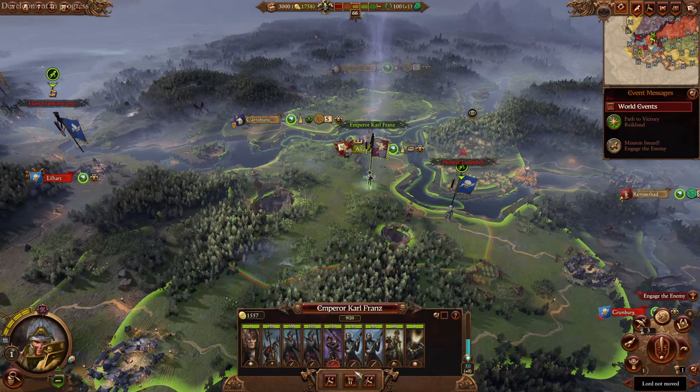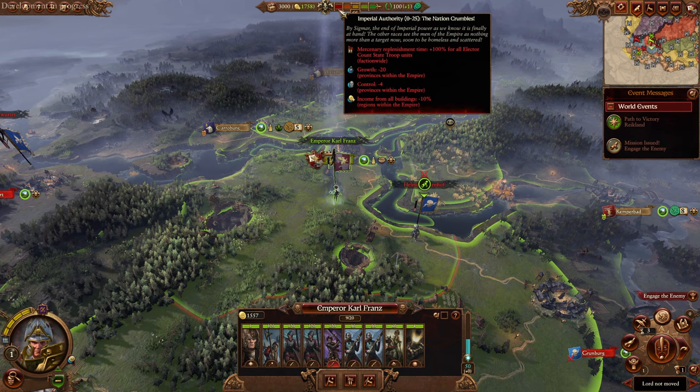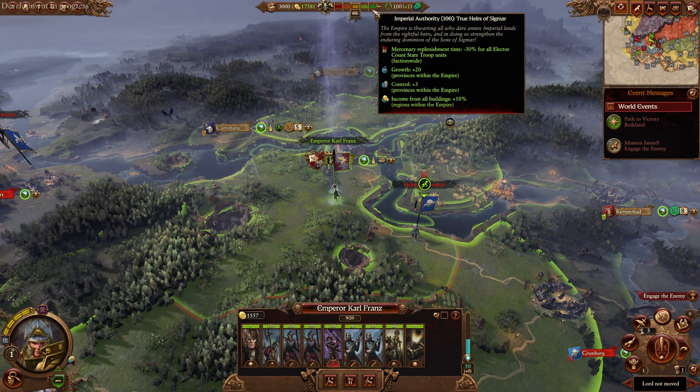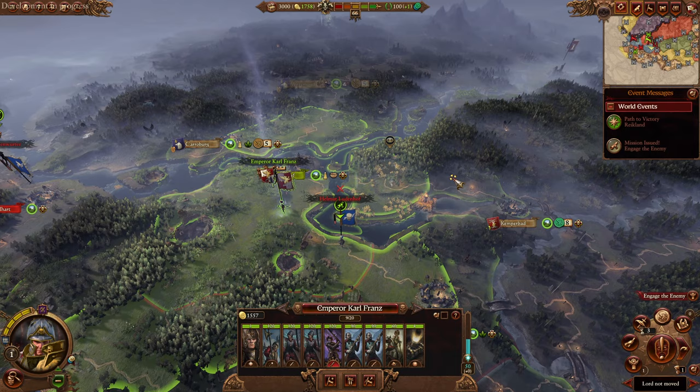That reduction in overall punishment is also reflected in the reworked Imperial Authority bar. Gone is the old system of low-number tallying and turning your campaign to crap as soon as a couple of your elector counts die — instead we have a system that scores out of 100 with far less punitive penalties for the failings of AI factions. Basically, if you're quick to respond to threats as the Emperor should be, you shouldn't find Imperial Authority too much of a problem now. This mechanic also becomes available to other Imperial Legendary Lords who take control of a settlement within the bounds of the Empire.